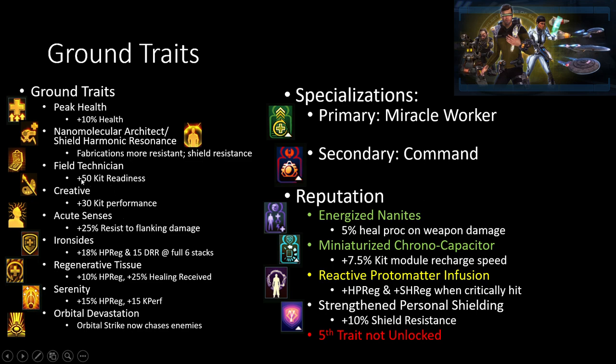Alongside that, a lot of my standard ones that I like: Field Technician, Creative, Acute Senses, and then with Iron Sides, Rehabilitation Tissue, and Serenity. I feel that these are all very, very strong in terms of ground traits.